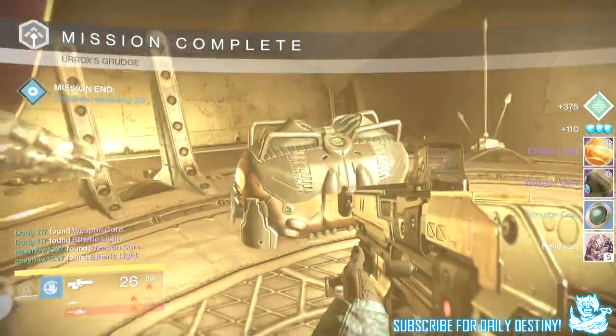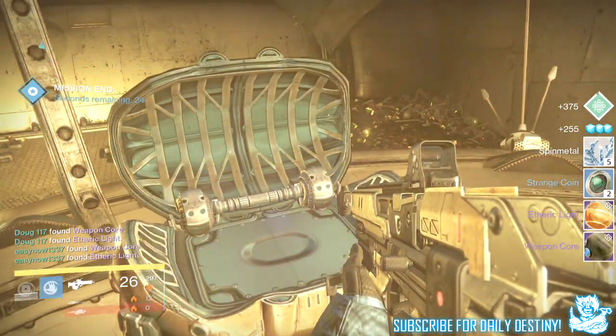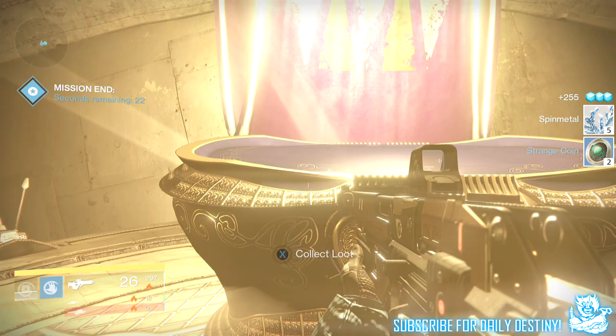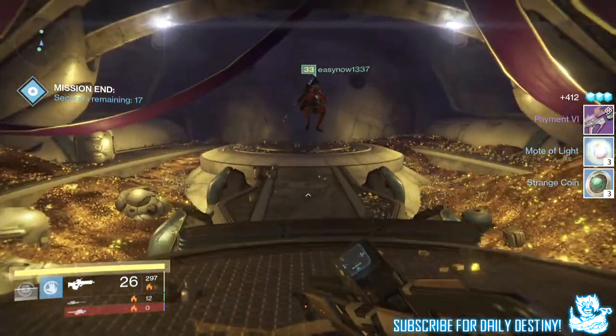Moving on to level 34 with my Warlock, I got five Relic Iron, six Strange Coins, a Radiant Light, a Weapon Core, five Spin Metal, three Motes of Light, and the Paymentix Queen's pulse rifle — another one I didn't currently own, so I'm quite happy with that.